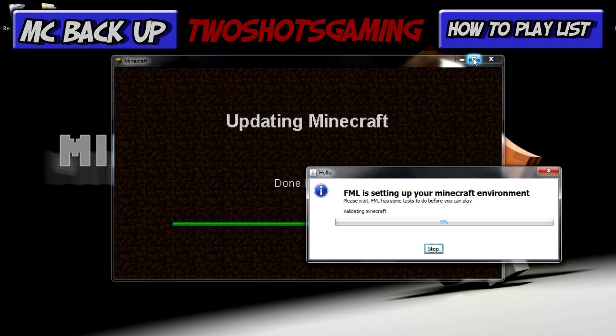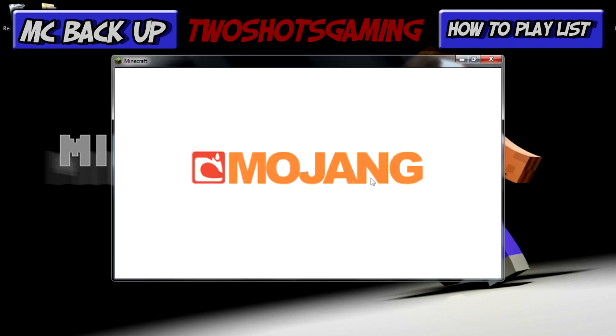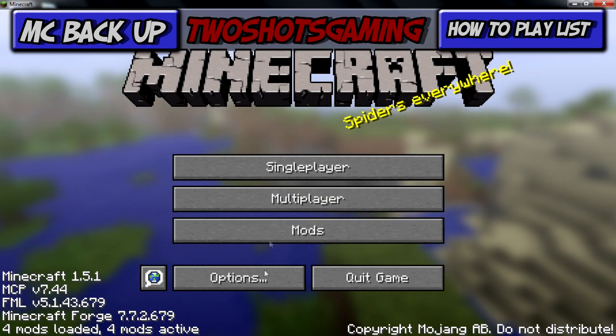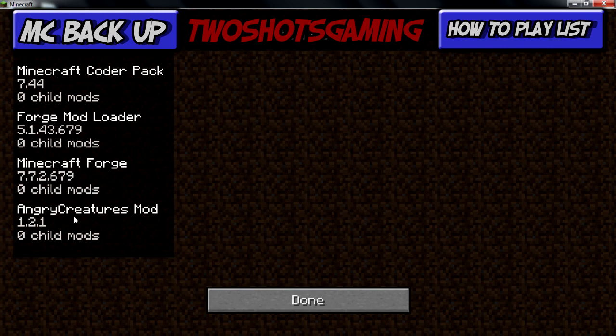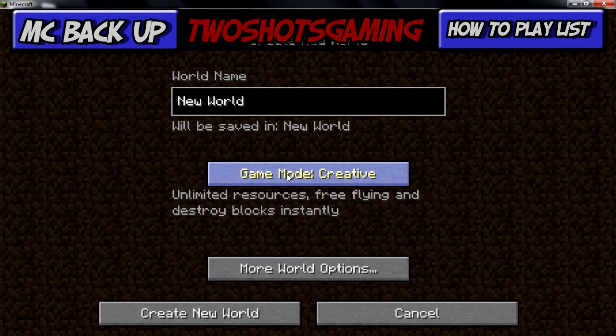Start up your Minecraft again, log in, and let Forge do its thing. You'll see the Mojang screen come up, and now you should have four out of four mods active. Click Mods and you'll see the Angry Creatures mod listed right in there. Hit Done.